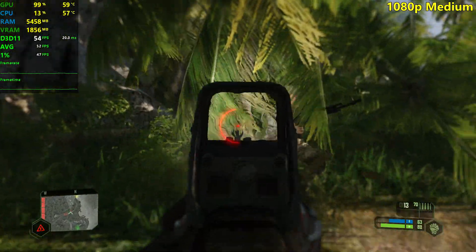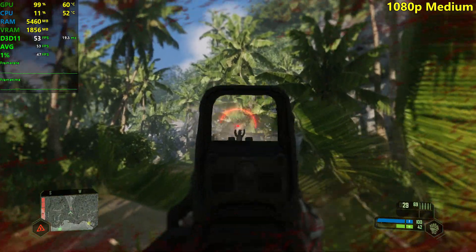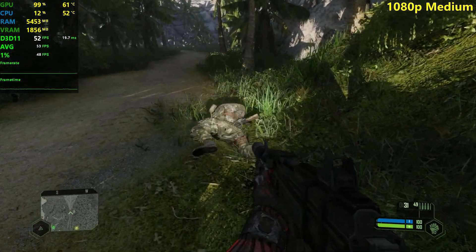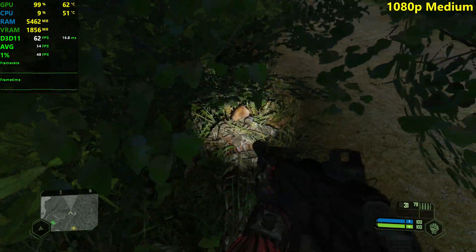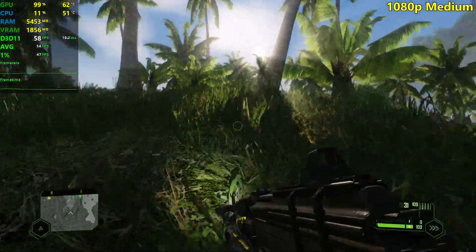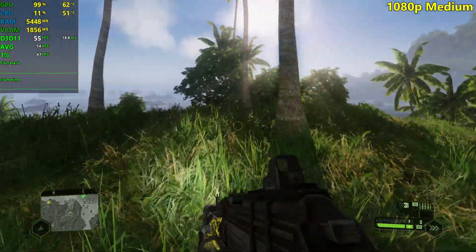In the 1660 Ti video I made, I was actually getting around 100 FPS for the first part and then the FPS dropped into the 70s on average. I played the entire first part of the game with the 1660 Ti at around 100 FPS, then when I got to this area it dropped to around 70 on average, which I found pretty weird. Many people seem to be having FPS problems in Crysis — you could be getting 60 FPS and suddenly you're getting 30 or 40.